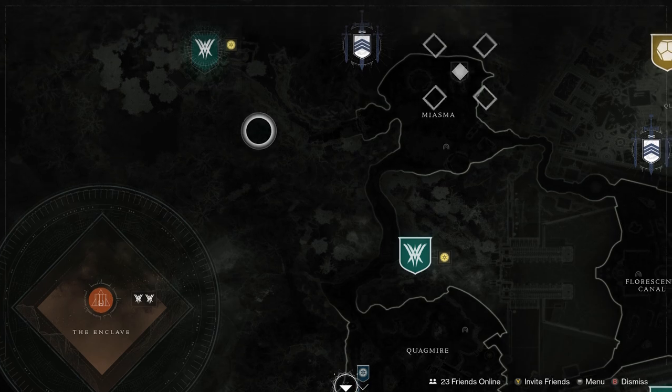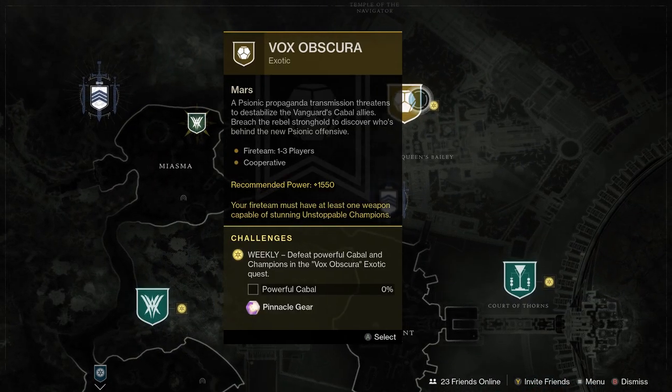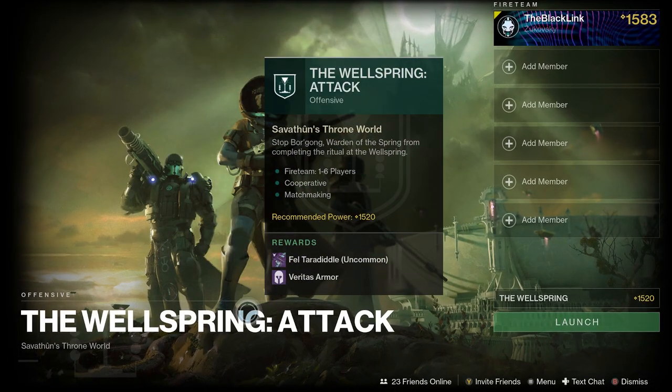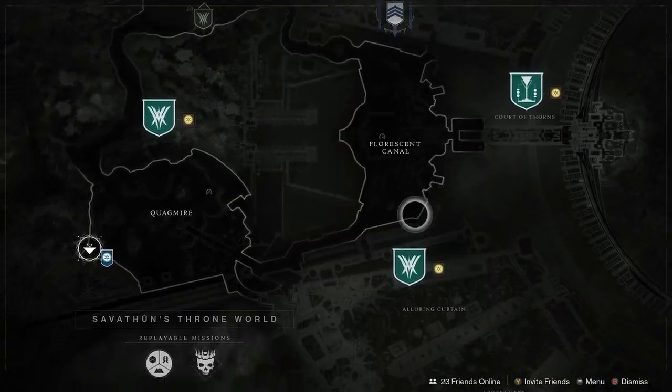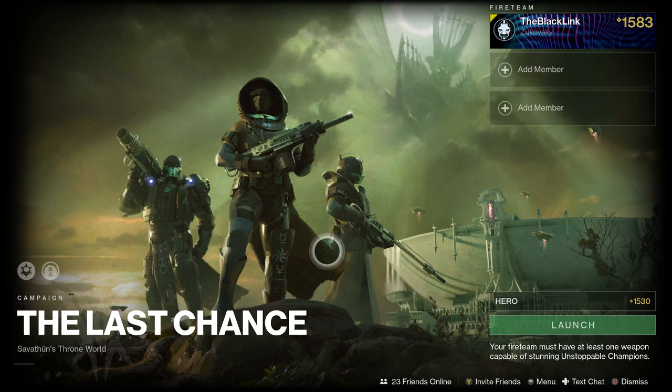Over in Savathun's Throne World, you know the usual stuff — we've got Preservation as well as Vox Obscura dropping Pinnacle gear. In the Wellspring it is Attack today, and the Fell Taradiddle is the weapon you can get as the drop. Over on the weekly mission this time around, it's The Last Chance — good stuff.